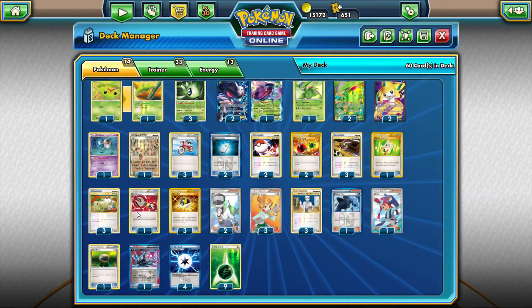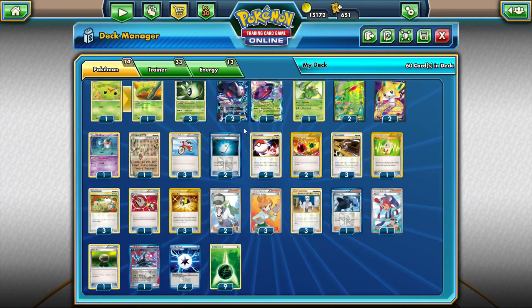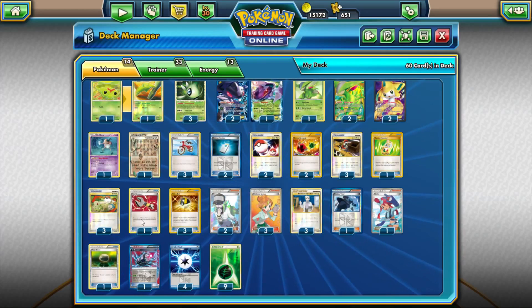A single Tool Scrapper — very important. Every competitive deck has one. It allows you to get rid of Floatstones off Garbodor and Junk Arm to get it back. You can also remove opposing Genesect's G-Booster or get rid of the opponent's Floatstones so they don't have a free retreater. Just so many uses for Tool Scrapper. Very essential.